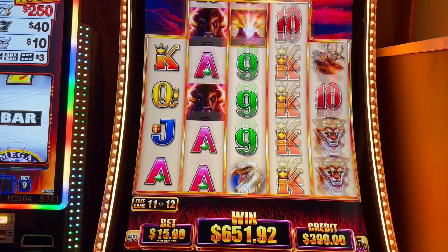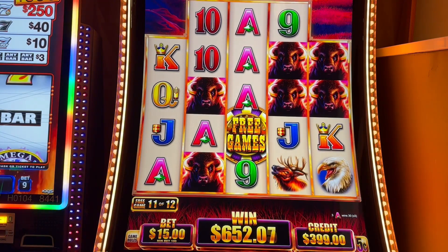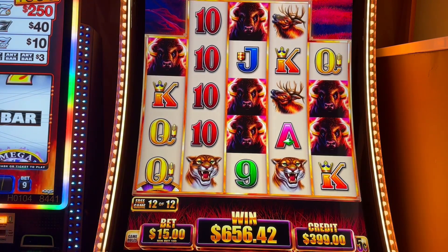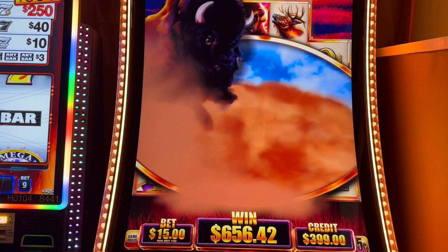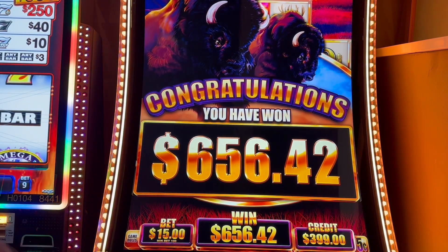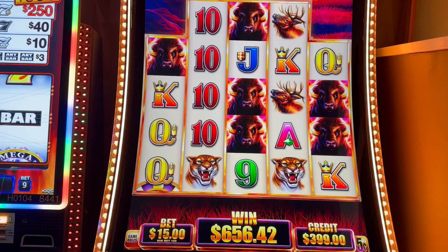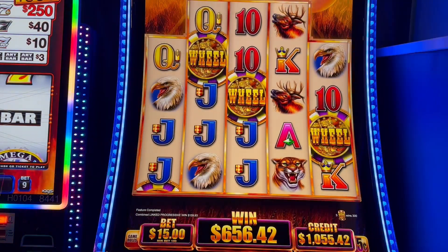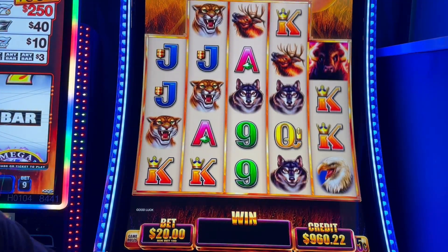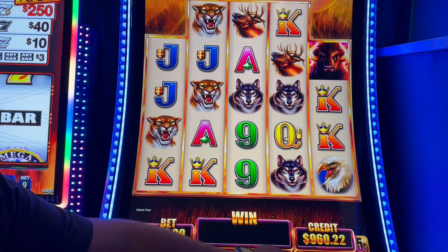Two more spins — let's get a re-trigger, something. One more — a lot of buffaloes hanging out there. Let's get the $700 — a little something. All right, well we won $60 — the rest. That was a good win, I'm getting the heck out of this game. We gotta do five spins — I'm gonna do $20, five spins, fast play it up. One, two, three, four, five — all right, let's get out. Thanks for watching!